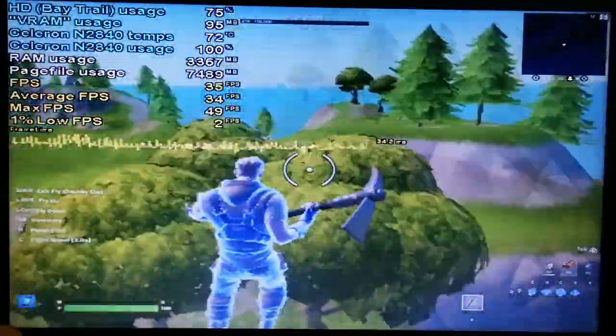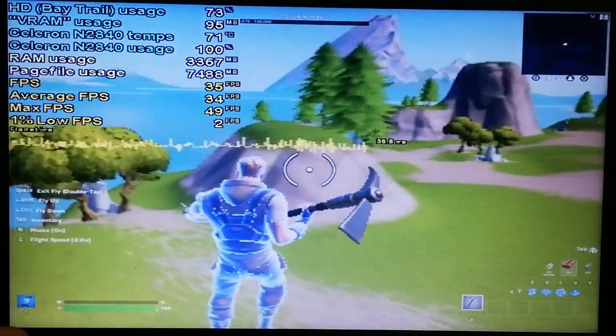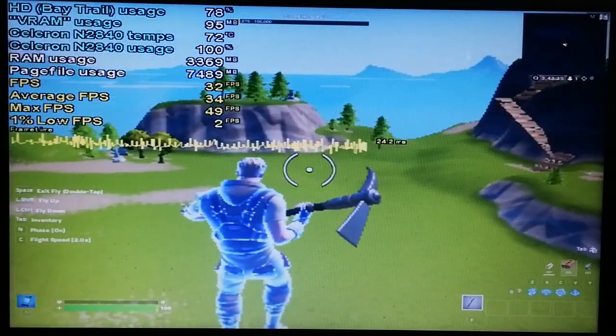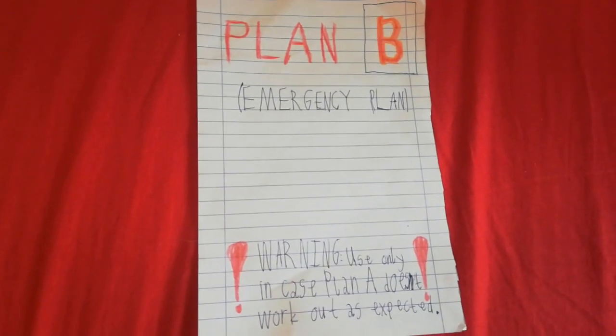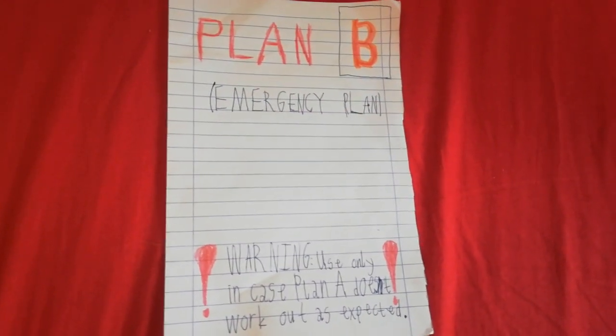Creative mode is actually playable on the Intel Celeron N2840 and 4GB of RAM. Of course the performance could suffer as you add more and more stuff to your world, but having both Creative Mode and Battle Royale was the necessity for Plan A to be successful. Since Battle Royale is completely unplayable — at least for me, it might run better for you, I don't know — I unfortunately have to say that Plan A failed to fully achieve its objective. That means I have to switch to the emergency, classified, not-intended-to-be-used Plan B.